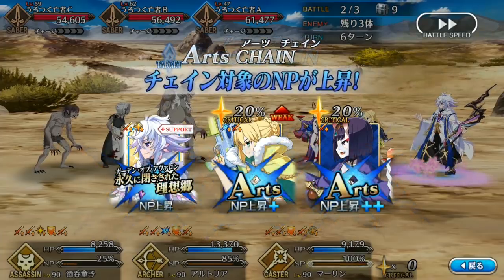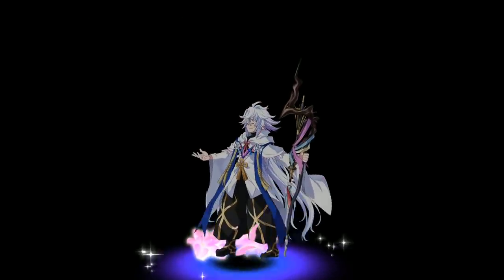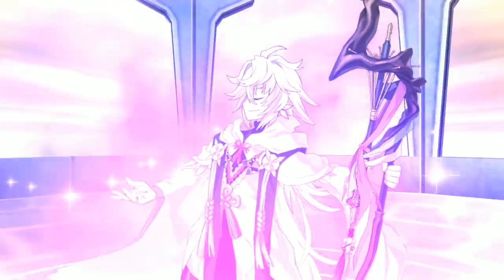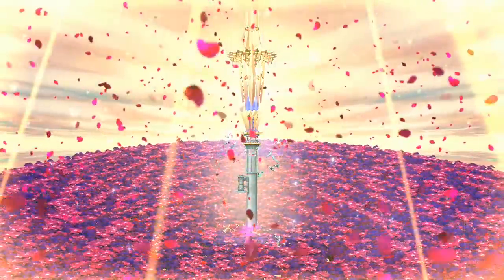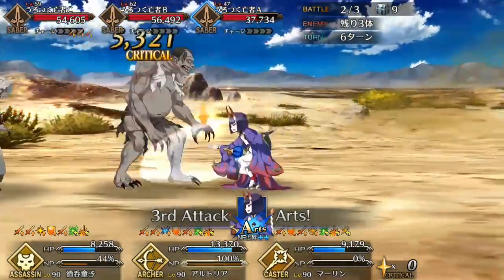Considering you can get that NP charge back and more from just one Arts card, it's insane, and it gives Arturia Archer very high survivability, especially when coupled with her defensive buff. Her last skill, Beach Flower, is the same as Tamamo's and Anne's — a charisma tied to a Star Gen buff for males. It's a little weaker than theirs, but as an Archer with high Star Absorb, she benefits a lot from allies who can make stars for her. And when combined with Summer Splash, the attack buff can give Arturia a potent damage boost.